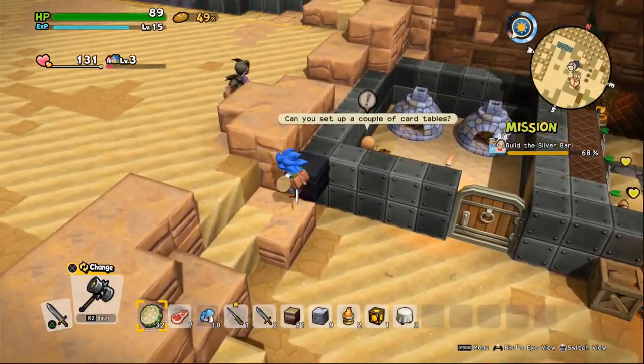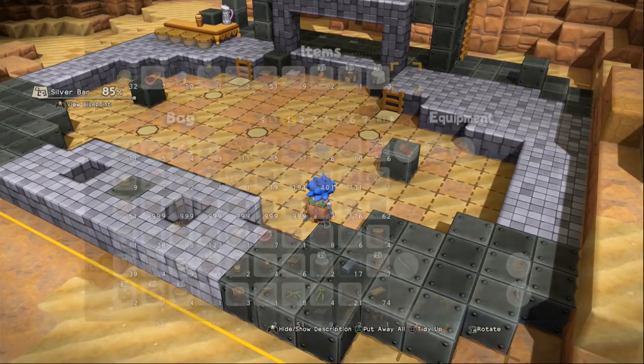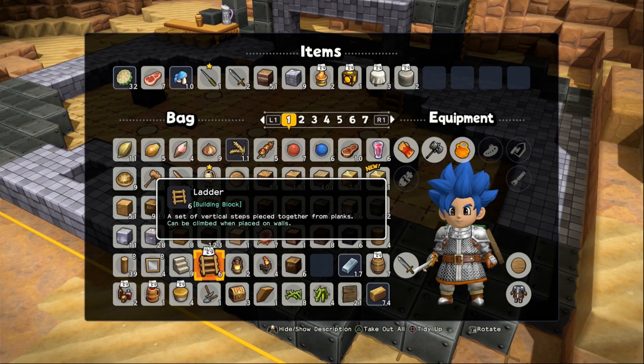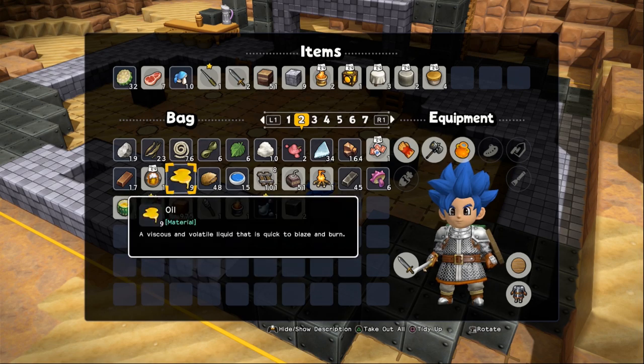Things can get pretty heated when the lads play cards, so you better reinforce the floor with some heavy-duty iron blocks so it can withstand a sore loser's stomps. That's what I'm talking about — I knew that some of the quests would end up putting things down, and we do have some of this stuff. So let's add the table. We got some stools. And we made some cards a little while back.